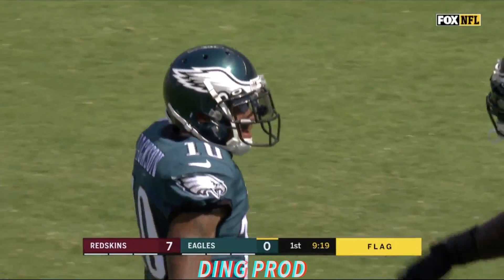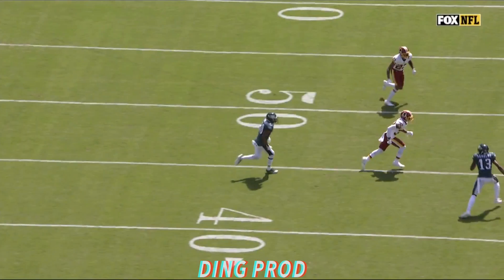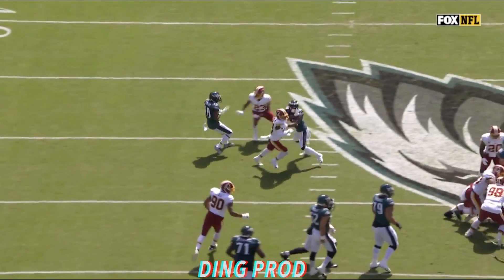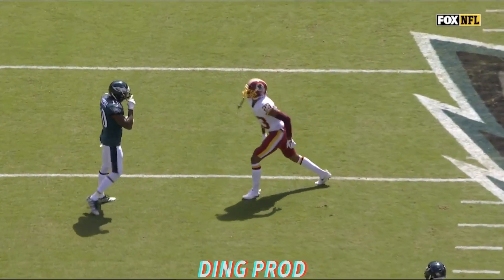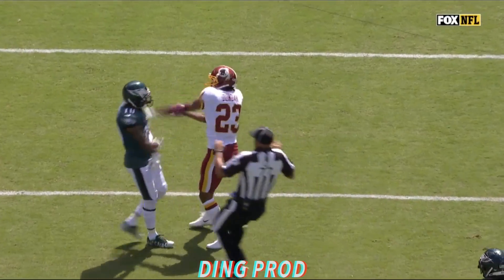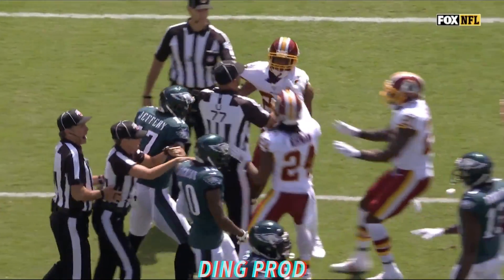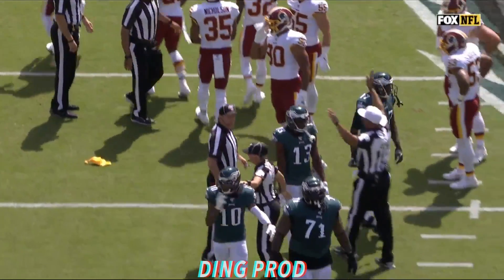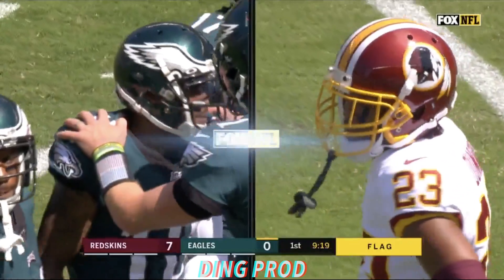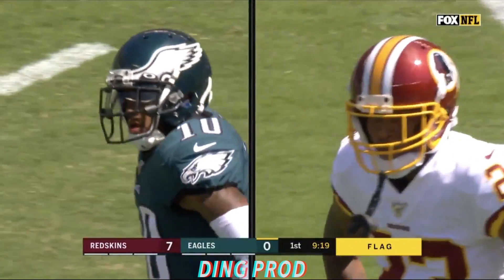Jackson was in the middle of it with Quinton Dunbar. There's Jackson — not only a former Eagle, but a former Redskin as well. The first catch of the game was on Quinton Dunbar, and he signaled the big first down. Dunbar, as a DB, didn't like it, so he targeted him on the next play — 'OK, you caught one, how are you going to handle a little physicality?' And you know Deshaun Jackson doesn't back down from a good conversation ever. So a couple flags flew immediately.